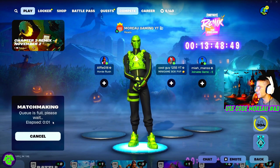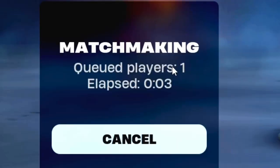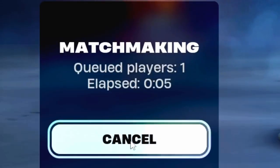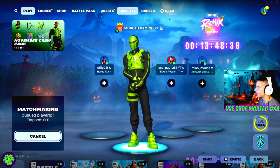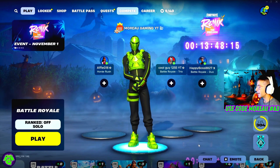All you need to do now is click play and wait for the host to start the match. Once you click play, you will see queued players and an elapsed time. You also have the option to cancel if you do not want to stay in the queue.